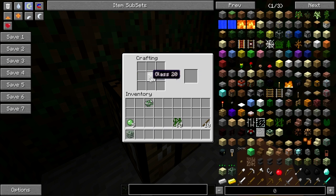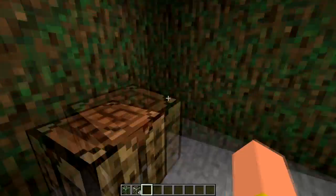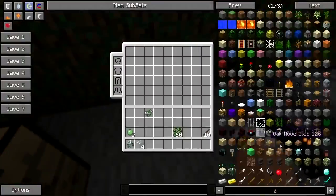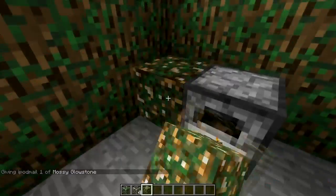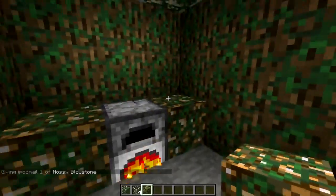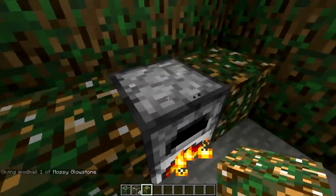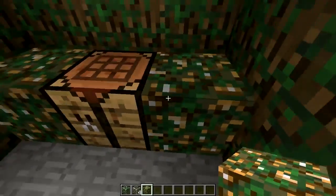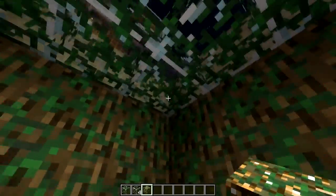It's getting kind of dark, so what we'll do is spawn in some mossy glowstone. It doesn't seem to be glowing that much, but I wonder if the furnace stops smelting how much light it will emit. I think it will emit the same amount of light.